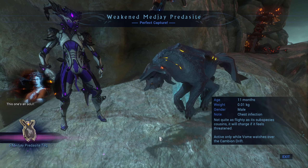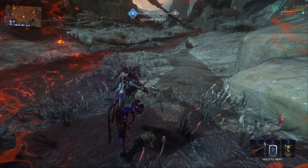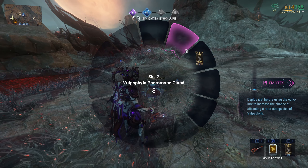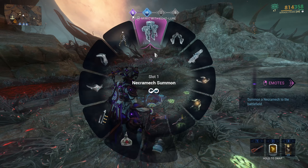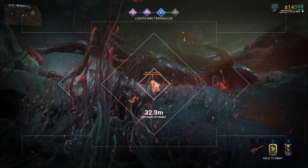If you are having problems and cannot get the weakened Predacite species that you want, my suggestion is to use the conservation trick: find the scat on the ground, follow it to the main area, call the Predacite, then track it and put it to sleep. Then you just need to lure the infested close to it so they attack it and pick it up.